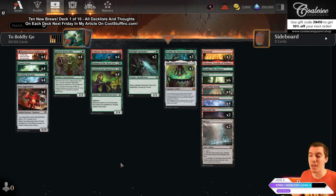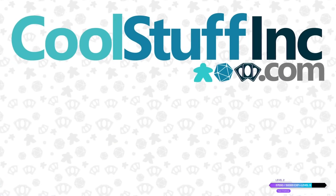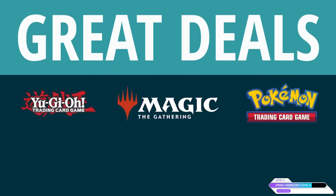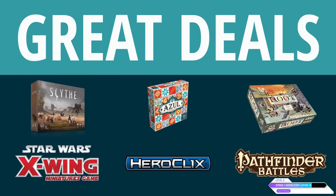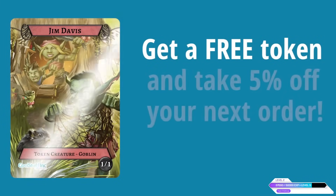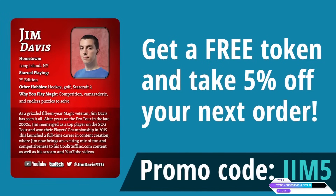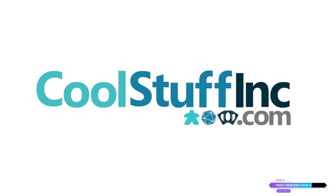This segment is brought to you by our sponsor CoolStuffInc.com. Cool Stuff Inc is proud to sponsor Jim Davis — we offer great deals on card games, tabletop RPGs, board games, and more. Get a free token featuring Jim Davis and take five dollars off your next order if you use the code JIM5 at checkout. CoolStuffInc.com.